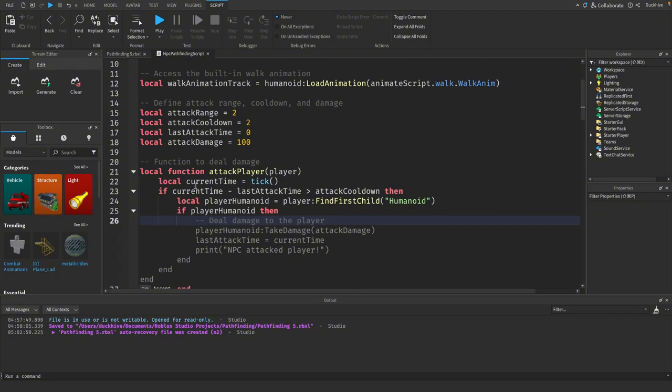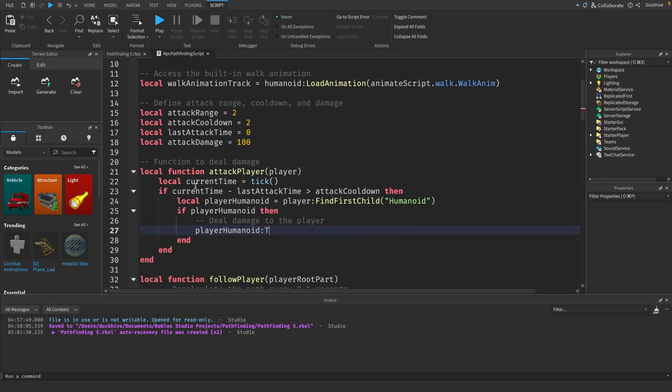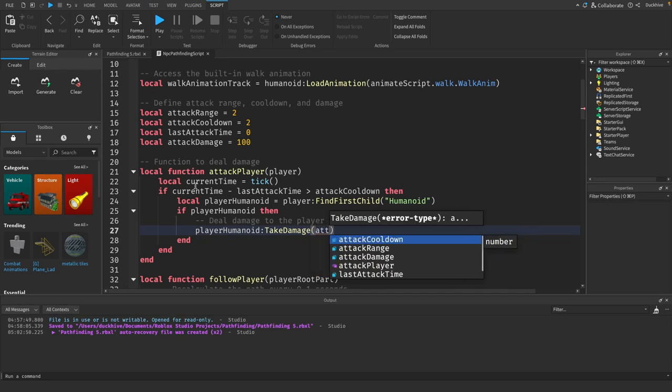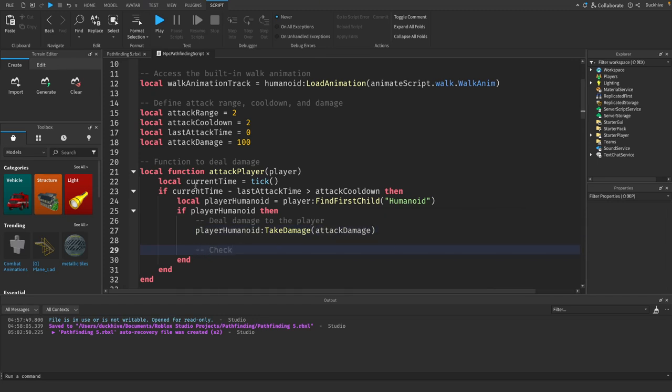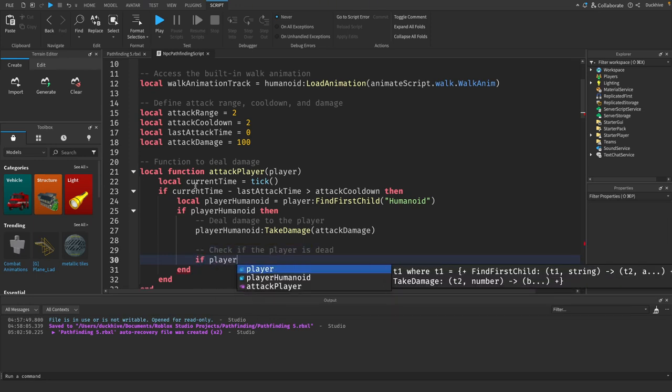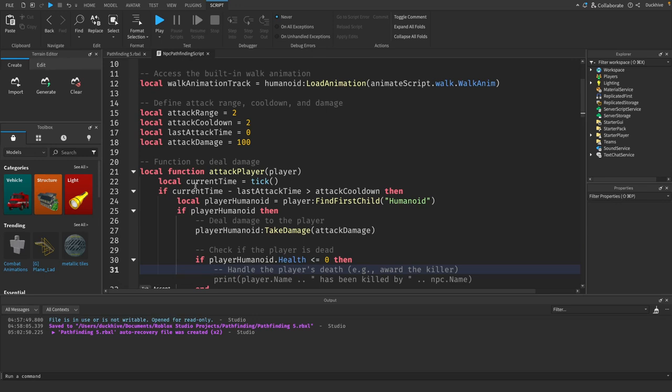If it finds a humanoid on our player, we want to deal damage to them. We say `playerHumanoid:TakeDamage()` — that's a built-in function for all humanoids in Roblox — and we pass through `attackDamage`. We also want a check to see if the player is dead: if `playerHumanoid.Health <= 0` then we `return true`.